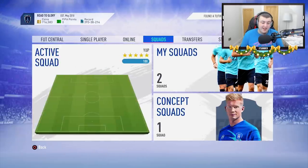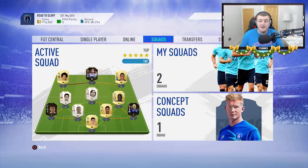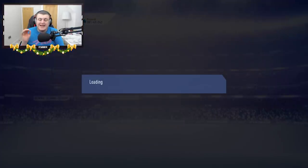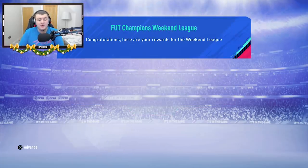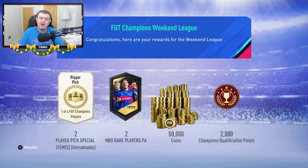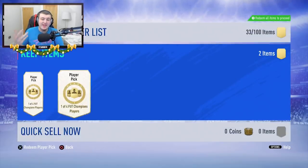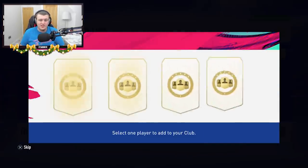Let's get on to the other rewards. Now for Dan's rewards. If you guys missed Dan's amazing Division Rivals rewards, check that video out — it was uploaded this morning on the channel. He got Gold 1, his best finish yet. He's got two player picks, two 100k packs, and 50,000 coins. Let's see if he gets better than what I got in Elite 3.